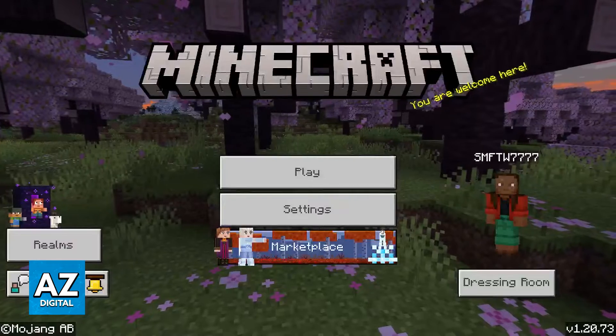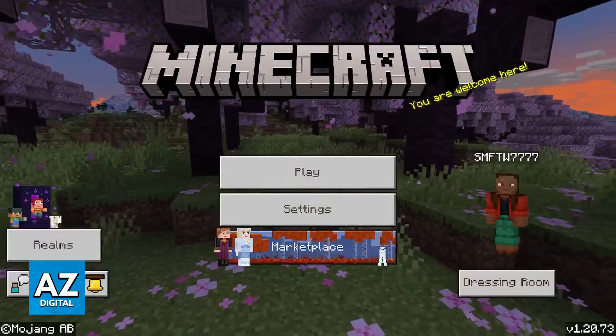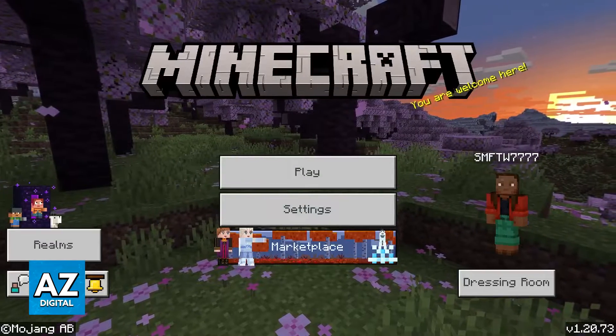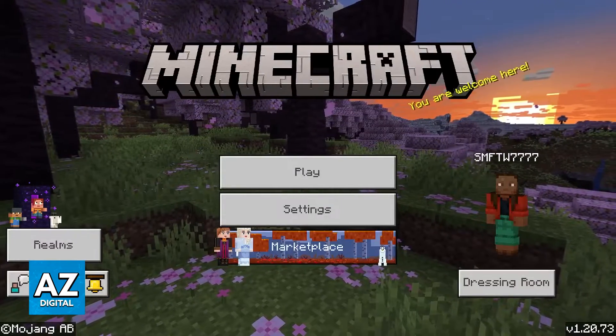For the simplest solution, try reopening the game. If you haven't closed down Minecraft in a long time, sometimes you might be facing connection issues. By closing down the application and opening it back up again, you will refresh everything and can try going into the marketplace again to see if it works. If it still doesn't work after closing and reopening the game, then move on to some other alternatives.